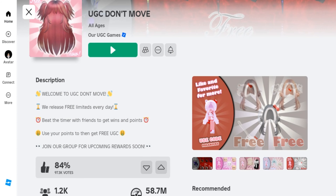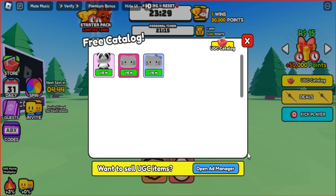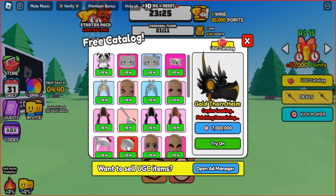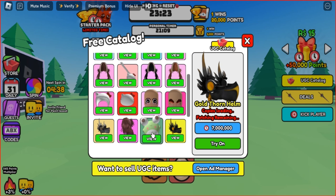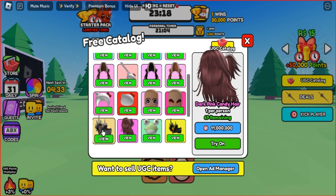Join this game called UGC Don't Move — I'll leave the link below in the description if you're interested. You will find many limited items and hair in this game. To earn a UGC item, you need to accumulate between 6.5 and 11 million points, so you can start with items that take less time to get.